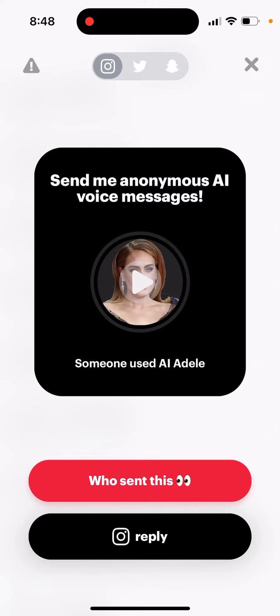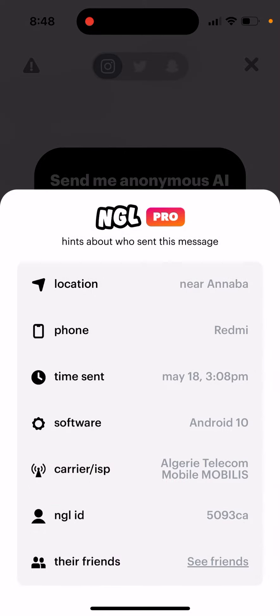Can you see location in NGL hints? Yes, so if you just tap this red button after you upgrade it, for a week you can see that location is just near some city. That's the idea — it will always put it near that specific city.